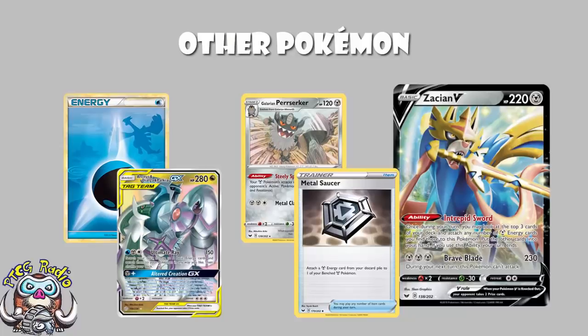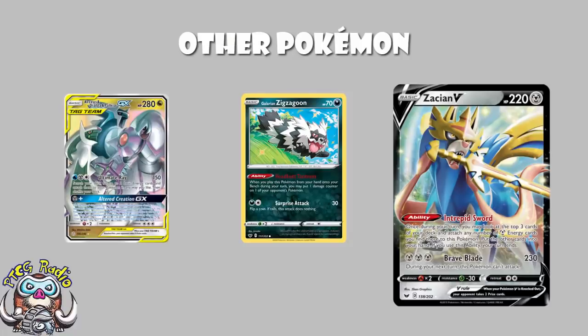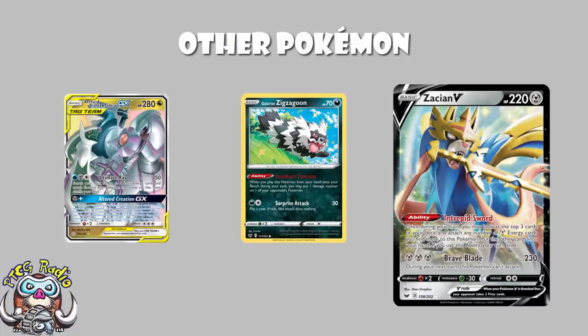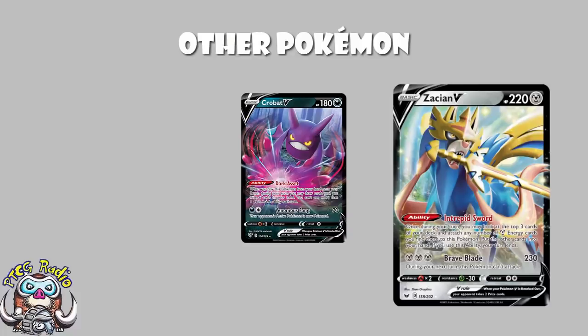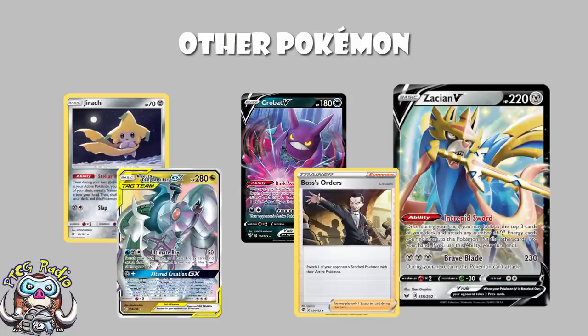The other card we need is Galarian Zigzagoon, which is pretty important — when you play it from your hand to your bench, you drop one damage counter on one of your opponent's Pokémon. Our goal is to be hitting 270, but ADP has 280 HP, so that's where Galarian Zigzagoon comes in. We've also got a couple of copies of Jirachi — look at the top five cards of your deck, find a trainer, put it in your hand, and Jirachi goes to sleep. It's an engine that's been used for a long time. And there's a single copy of Crobat here, which you don't ever want to use — it's there for emergencies. Hopefully Zacian's Intrepid Sword and Jirachi's Stellar Wish will keep you fine, but this gives you an out. Remember that ADP decks will often use Boss's Orders to KO something like Crobat for free prizes, so avoiding putting it in range is very important.